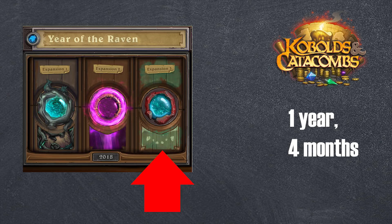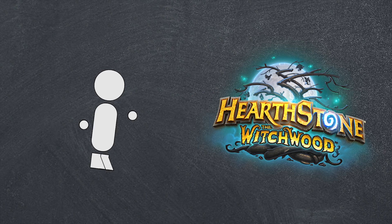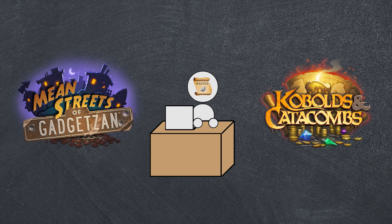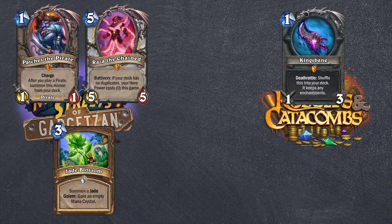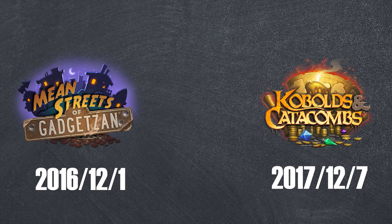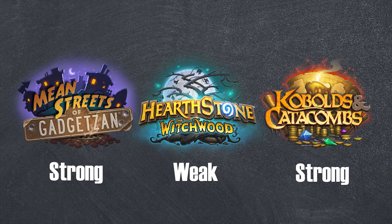The Kobolds and Catacombs set in particular only has a year and a few months, and same goes for the next set coming later this year. A short-sighted player may assume that means the Witchwood set is a good investment since it'll last longer. However, it's not that simple. Blizzard is well aware of the shelf life of its different sets and has taken adjustments accordingly. Have you noticed that the Mean Streets and Kobolds sets — both sets that happened towards the end of the year — were the sets that had the most powerful cards? Patches, Raza, Jade Golems, Kingsbane, Carnivorous Cube? This isn't an oversight by Blizzard — this is intended design. Because these packs are in circulation for a smaller amount of time, having them on the same power level as the other packs doesn't make sense. So to keep each set viable economically, Blizzard makes the later sets stronger.